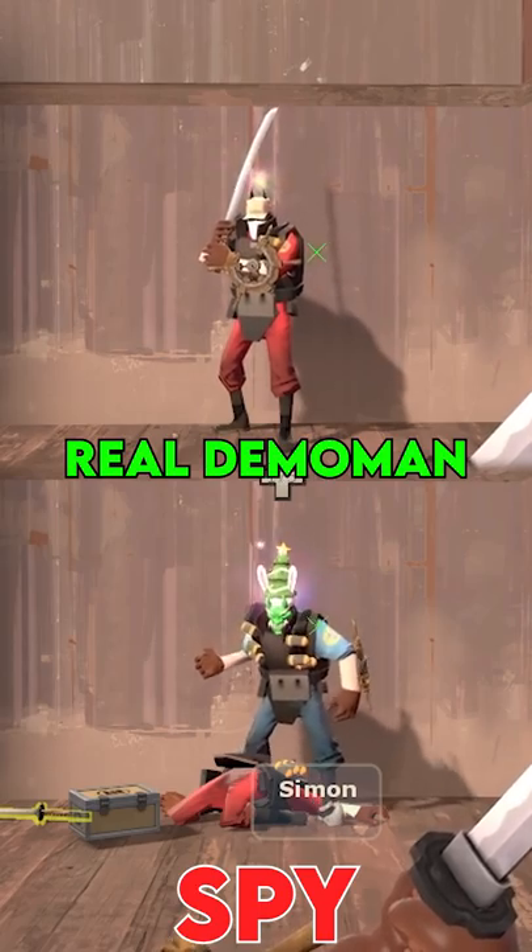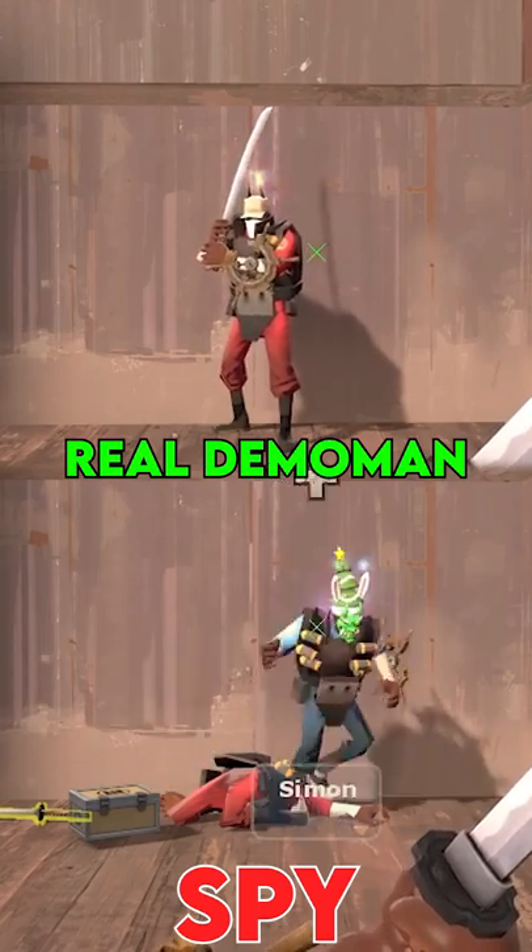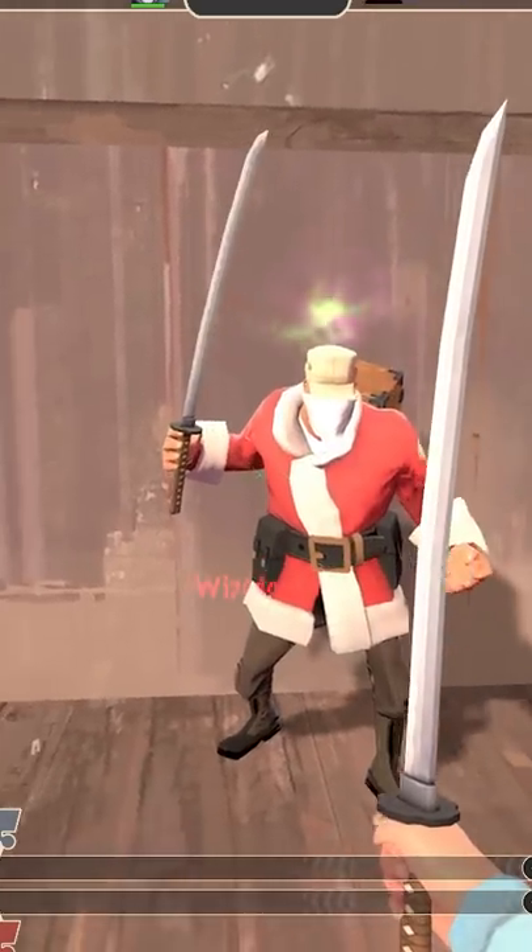A spy disguised as a Half-Satoichi demo wields the weapon with one instead of two hands. Even though it's two-handed, soldier wields it with only one.